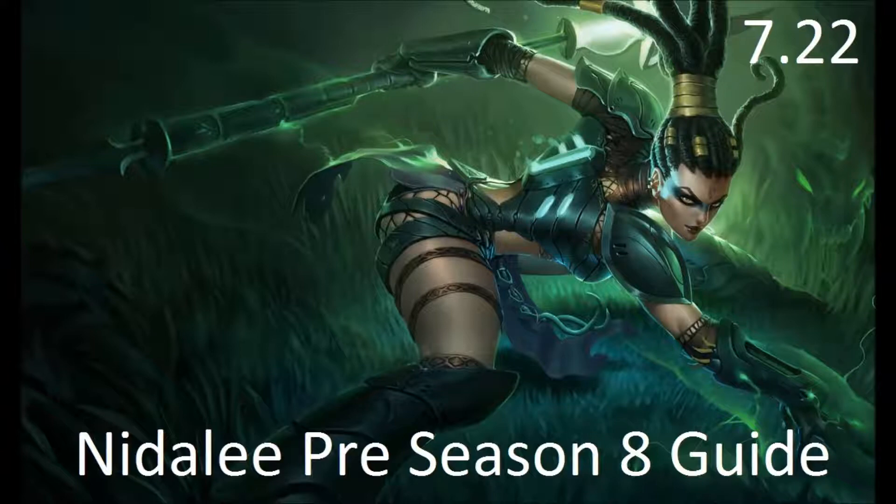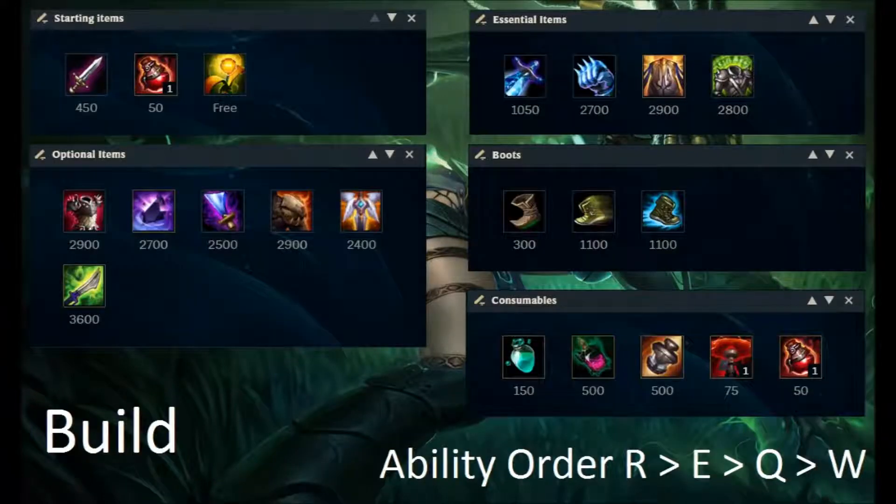Let's get right into the build. For starting items you're almost always going to want Doran's Blade, a pot, and a trinket. The reason you want Doran's Blade is because you'll most likely be able to poke your lane opponent out. If you're facing someone you know you'll lose lane to, maybe go Doran's Shield or even a Corrupting Potion.